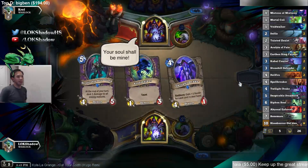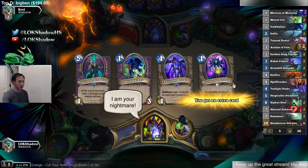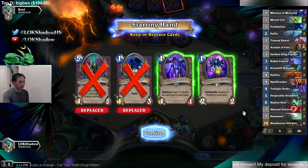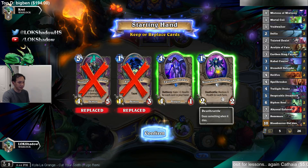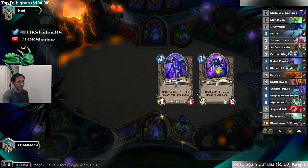How are things going, Codemaster? School started, right? I think most schools have started by now. I only want to keep one of the one-drops. If it's zoo I don't think it's zoo, and then we'll keep Twilight Drake against other control Warlocks.